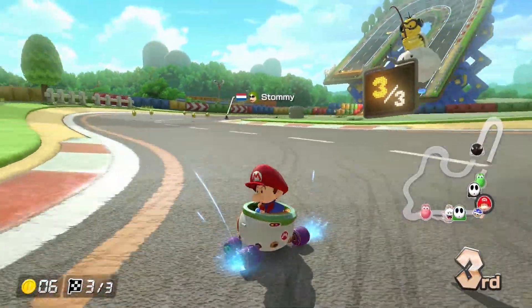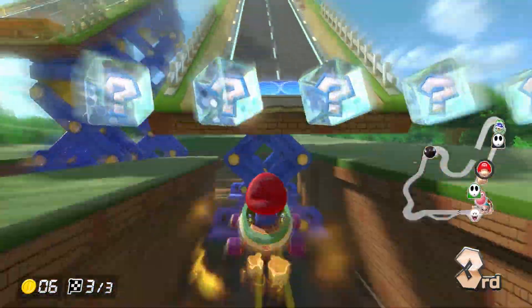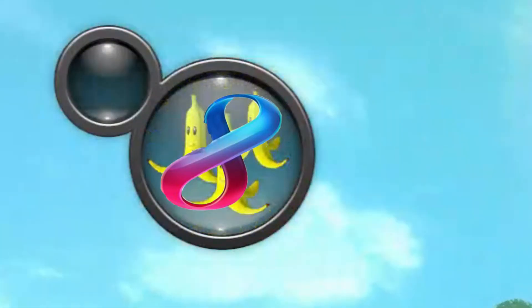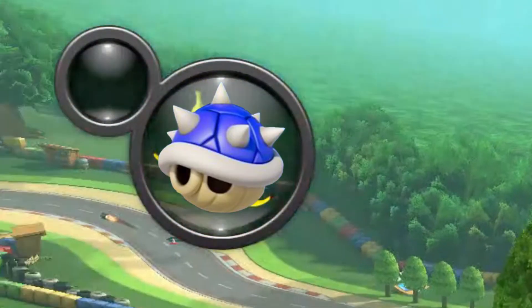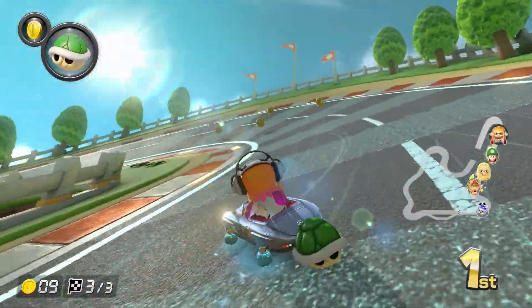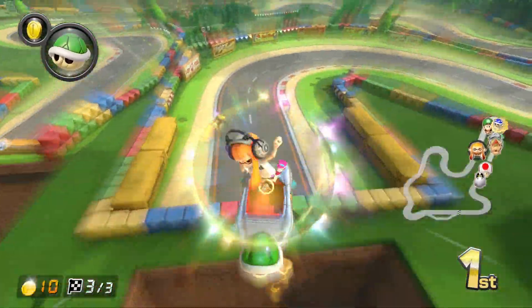Now let's talk about how it's used, as it is a particularly advanced mechanic. First, you have to hit the item box, which has a chance for items such as the coin, the red shell, and of course, the blue shell. It can be used by pressing the item button, at which point it will target the player in first, moving quickly across the ground and hitting every player in its way.